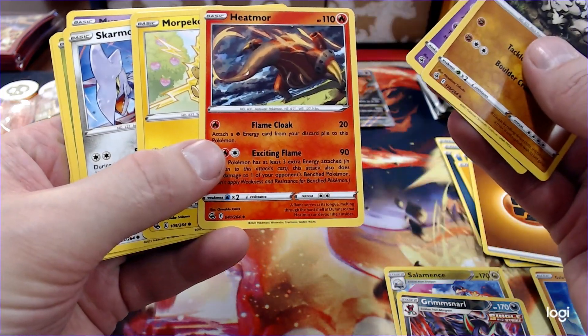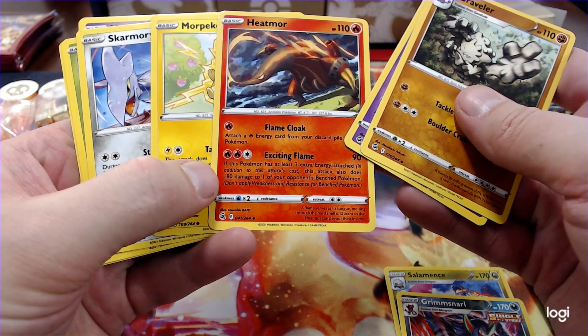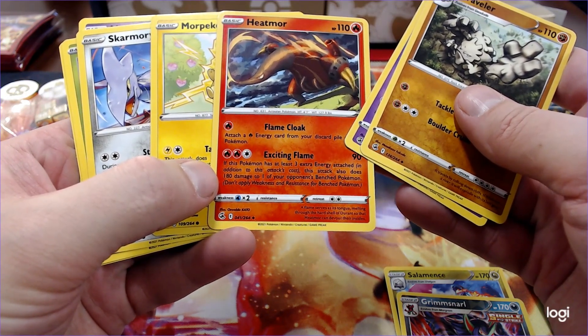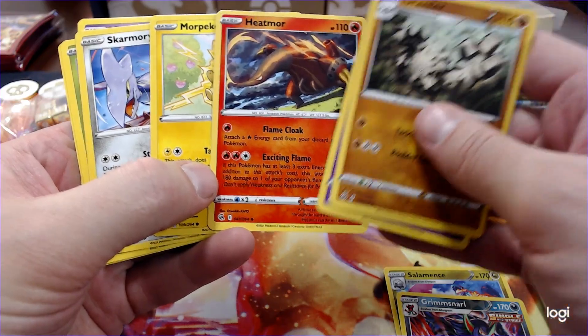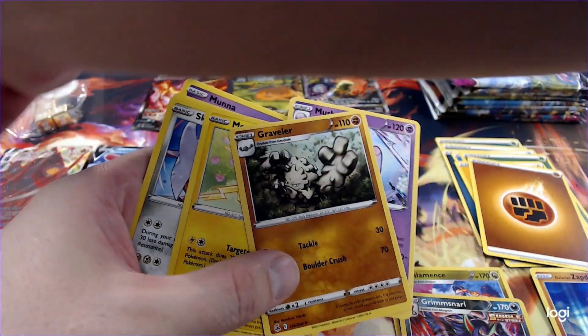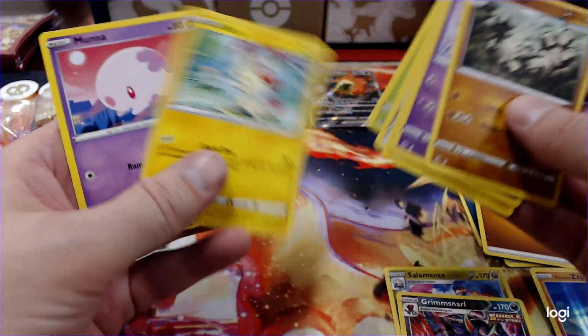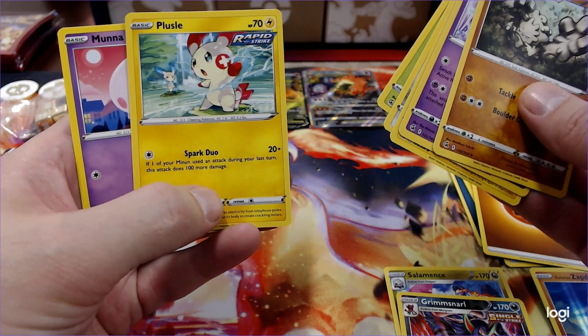Heat More. Heat More's not actually too terrible, I'm going to snag that guy. So, I got my Scarlet and Violet pre-ordered.